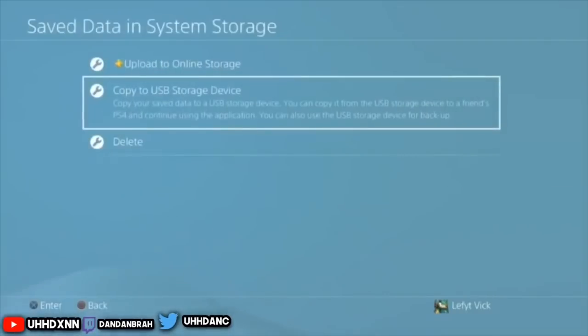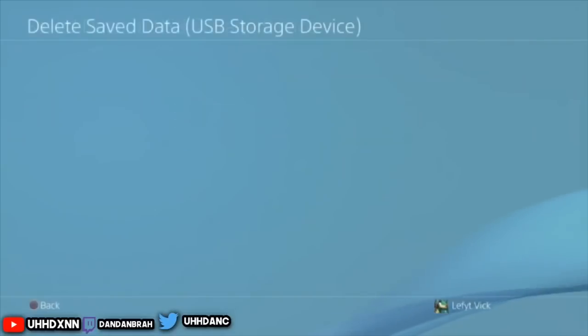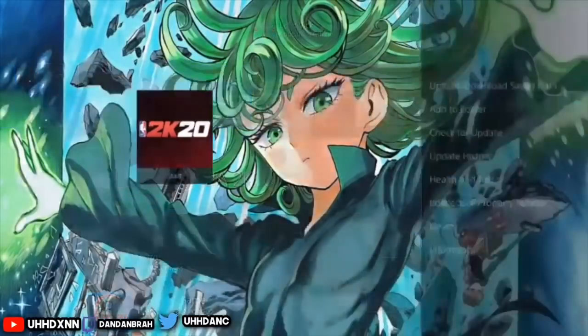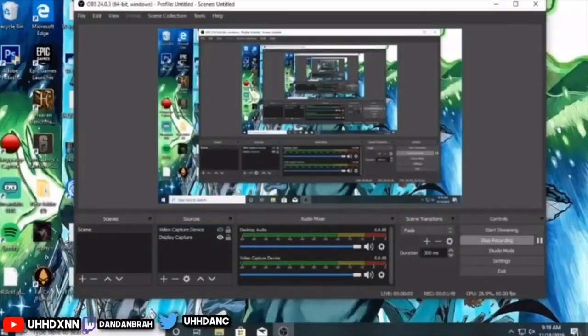To check if it copied over, go back out and go into Save Data in USB System Storage. Click USB Storage, then 2K20. You can see the file did transfer over to my USB. Now unplug the USB and plug it into your PC.